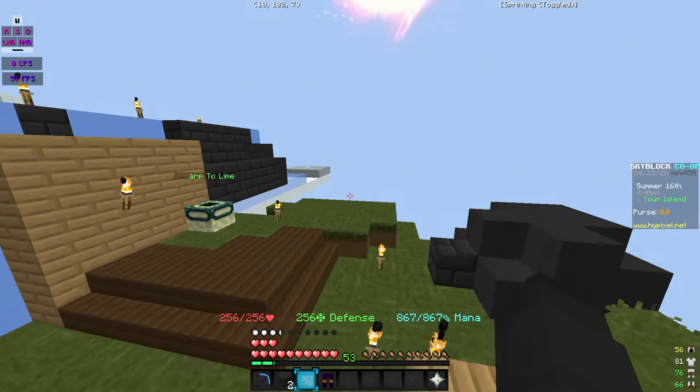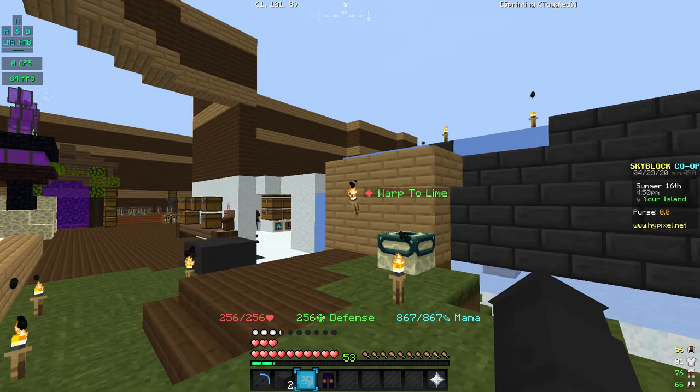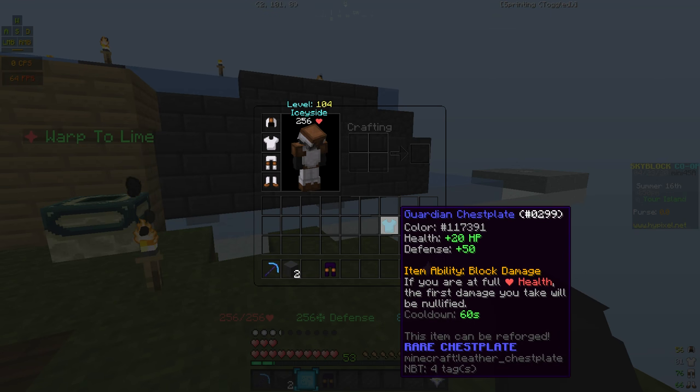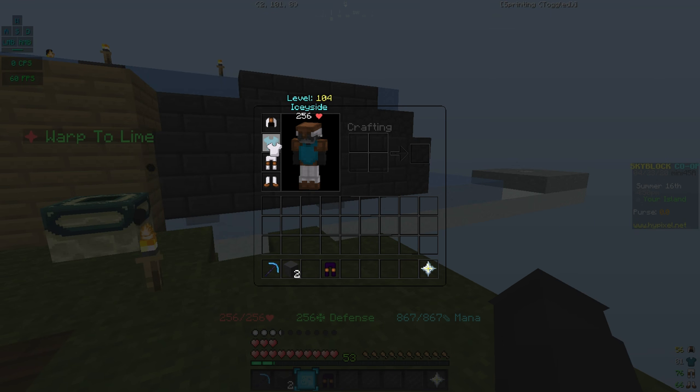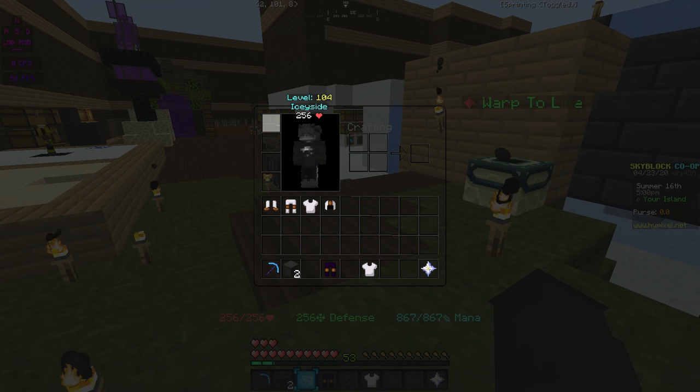To get white or lighter, you're going to want to go out in the sun. I recommend getting a daylight saver, which we have over there somewhere. Then just double click — same thing — and there you go, your guardian chestplate is now white.